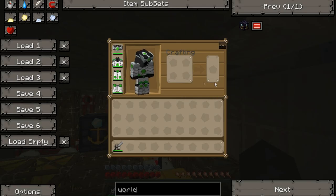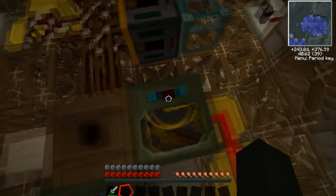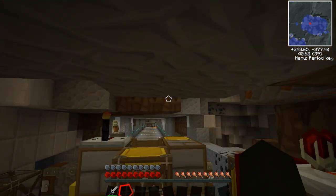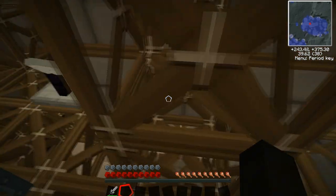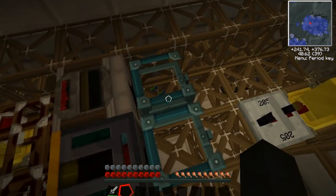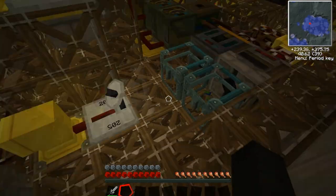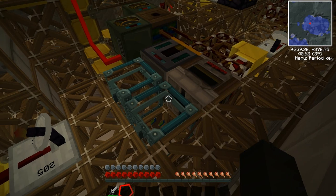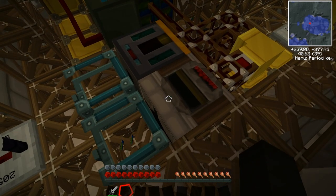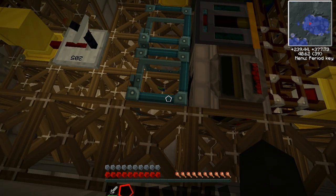If you're playing in survival mode, these would be different colored ender chests or just one ender chest. I actually think my problem is there's gotta be a pipe or something in between these — I'm not completely sure. If you know, please let me know in the comments down below.